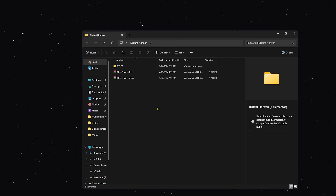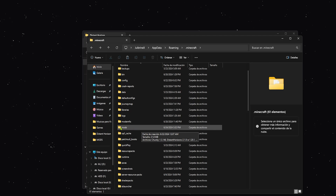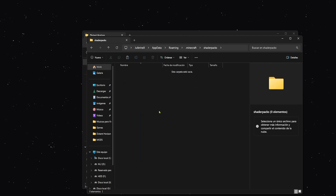Con los Shaders es prácticamente igual. Seleccionamos todos y le damos Control+C. Luego ubicamos de nuevo la carpeta Mods y un poco más abajo tendremos la carpeta llamada Shader Packs. Aquí simplemente nos metemos y damos Control+V.